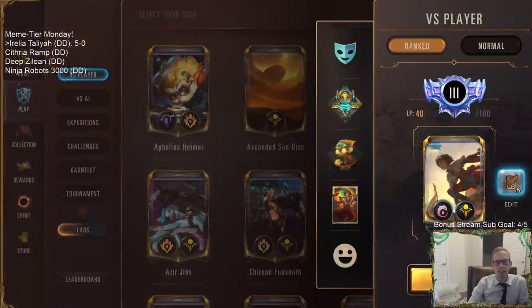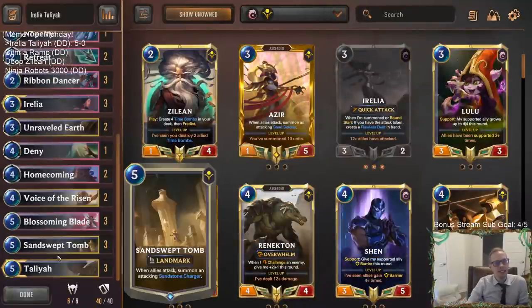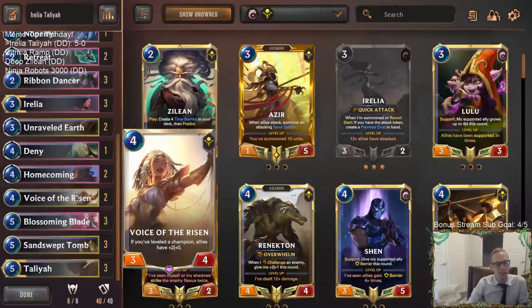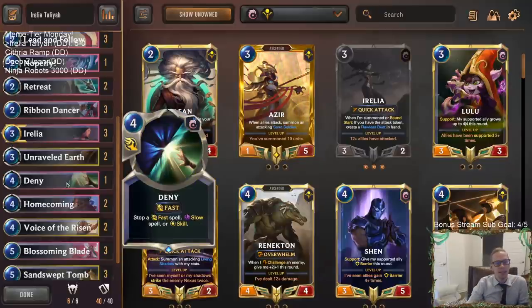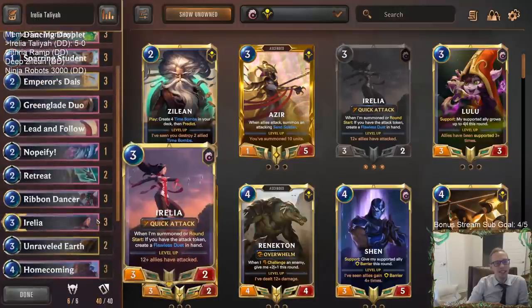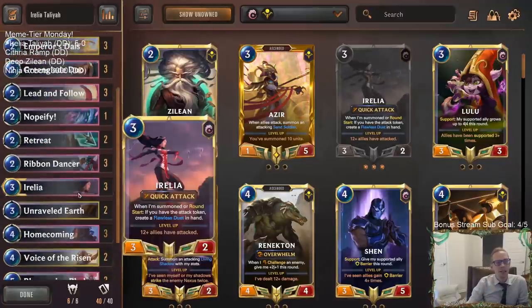Five and zero including winning in ranked! The Talia buff was good. Sand Swept Tomb with Talia was really cool — getting Sandstone Chargers was pretty awesome. Voice of the Risen did its thing. Homecoming was absolutely amazing; I can't believe we only have two Homecoming in the deck. We top-decked it that last round when we absolutely needed it. We should probably have a third Homecoming — Deny doesn't seem that necessary.